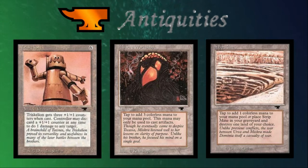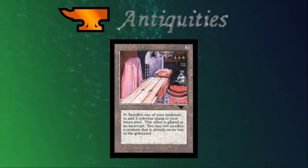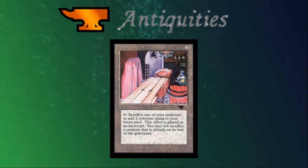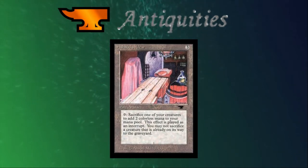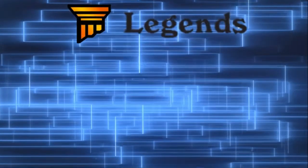Antiquities gave us the first printing of Strip Mine, an all-purpose land hoser that helps keep in check some of the more absurd mana-producing lands. Strip Mine, while replaceable with cards like Wasteland or Ghost Quarter, is a nice checks-and-balances card. But above Strip Mine I have to give the nod to Ashnod's Altar — a centerpiece of many universal combos in the EDH format. On top of being a generic artifact with high mana-producing potential, it's a free sacrifice outlet enabling tons of infinite loops. Ashnod's Altar gets my pick for best EDH card from Antiquities.